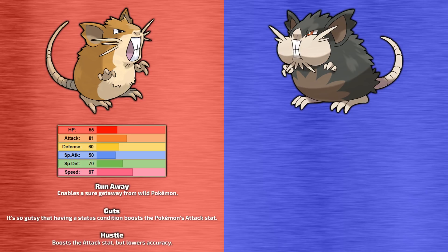Its hidden ability is Hustle, which again increases Raticate's attack stat by 50%, but this time lowers the accuracy of Raticate's physical moves by 20%. Some people do actually prefer this to Guts, because they feel the accuracy gamble is worth the risk without having to have a status condition.